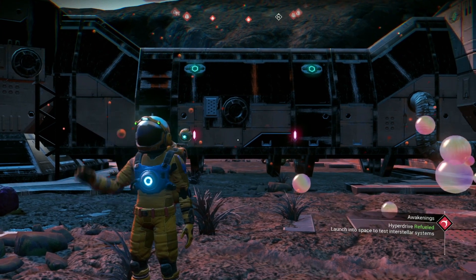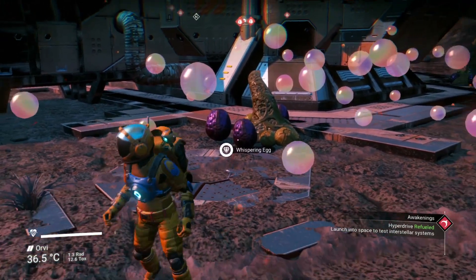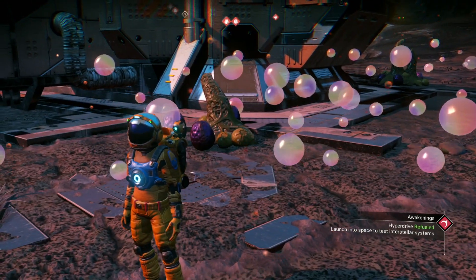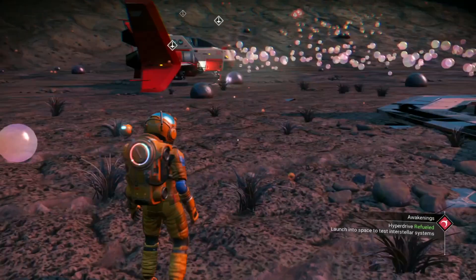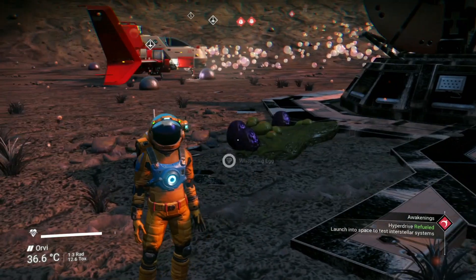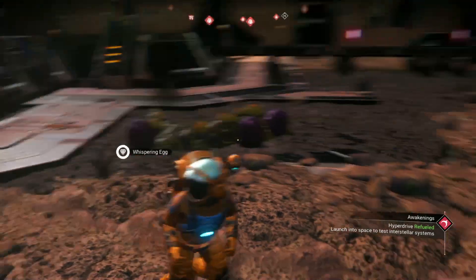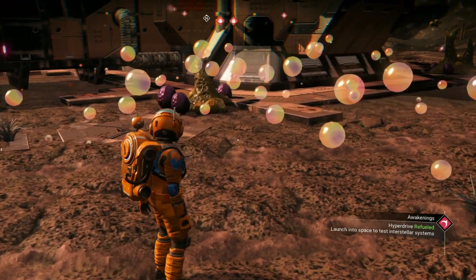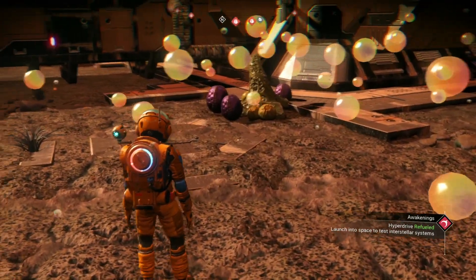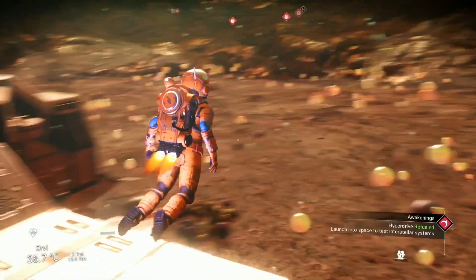Hey everyone, today I'm at an abandoned building — the one with whispering eggs. When you shoot one of those eggs, horrible monstrosities come out and try to kill you. I've seen other people do videos on harvesting the eggs where they say to use your terrain manipulator, dig a hole, stand underneath them and shoot. What I like to do is come up on top.